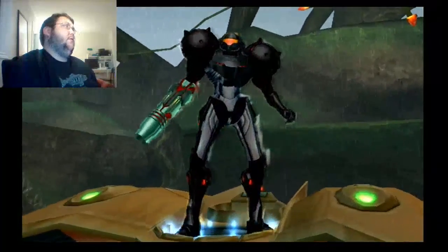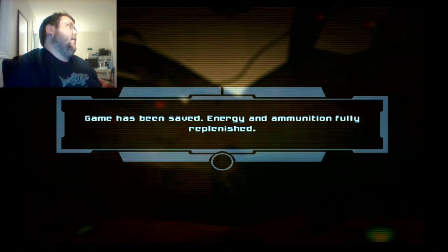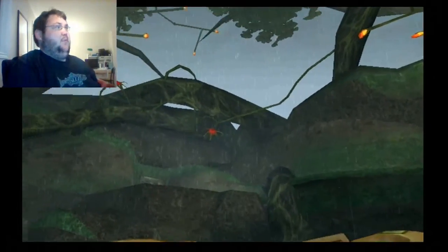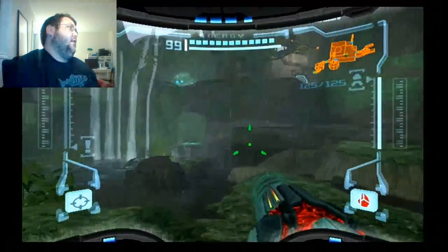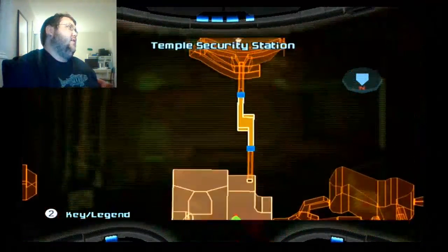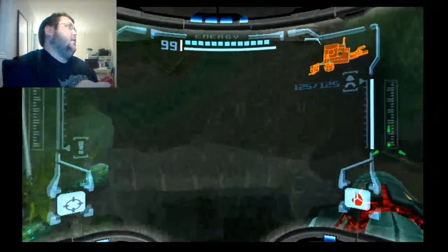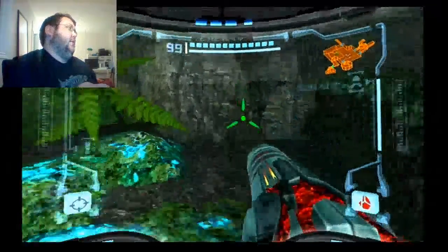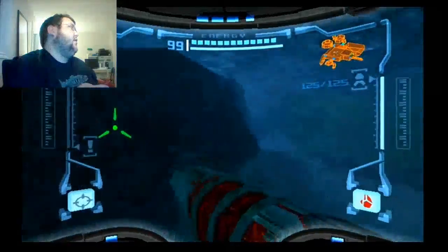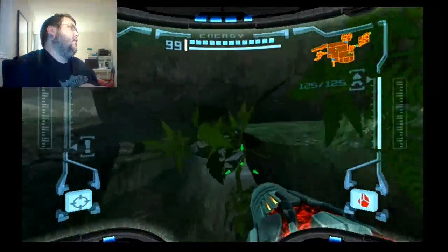We can go around and drift pretty easily from here. Saving in progress. So ammunition — because we went to the ship — is also now filled up, so we have all our missiles filled again. We need to go straight basically. This should also prevent the game from continuing to tell us we need to go there.